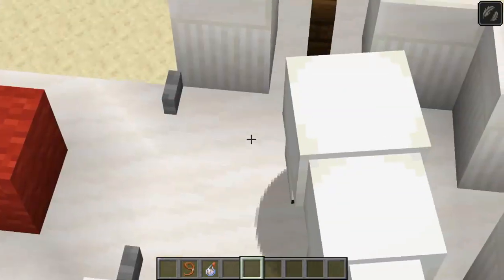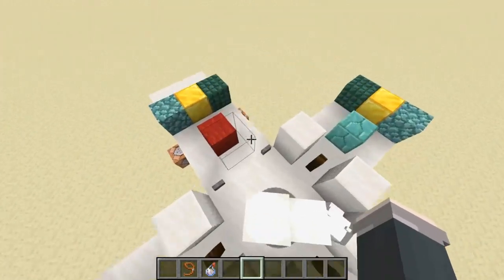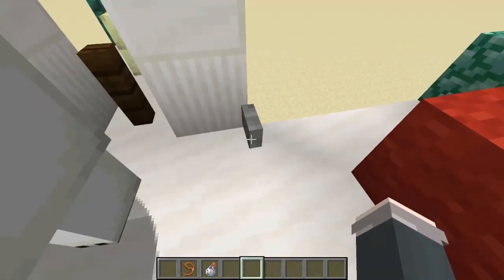Mr. Polar Bear, it's really simple. I believe in you, my friend. This is the block palette. You must choose a block to replace the red wool that fits the palette the best. Begin.